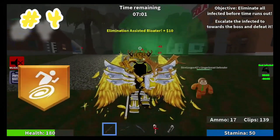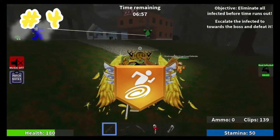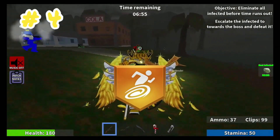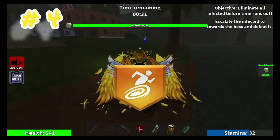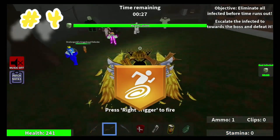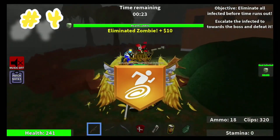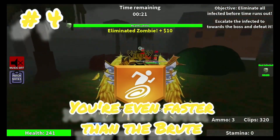Next up is Speed Armor. Speed Armor is the most broken thing in the game, mainly because you are so fast that literally the Infected can't even catch up with you most of the time, or even kill you unless they have a really good team and they're voice chatting to cut you off. But most of the time, you will be such a pain with Speed Armor — you basically outrun the Infected with ease.